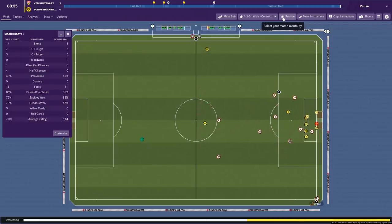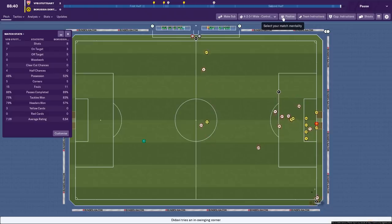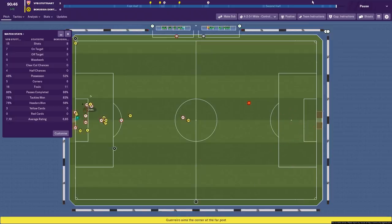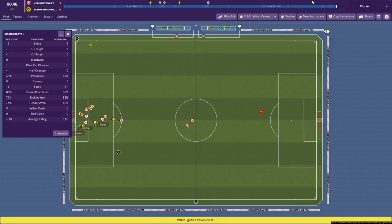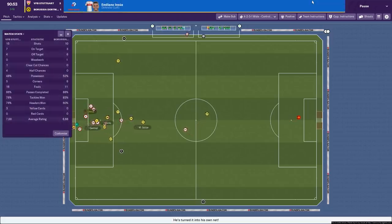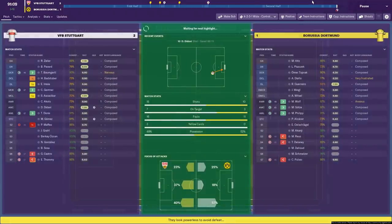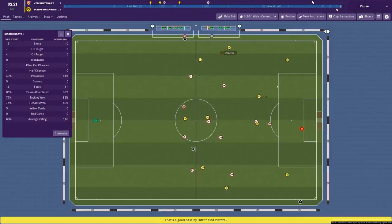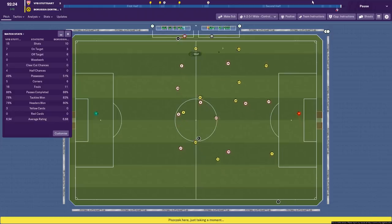We've had a lot more shots than them. Possession's been pretty much 50-50 in this game. We've created four half chances and a clear-cut chance. My rating of this tactic is relatively high, actually — I'm impressed. They've got a corner at the death to try and get back into it — and it's gone in. Is it offside? It's not offside. They've got a goal back right at the death — it's a bit of a fluky goal from the corner.